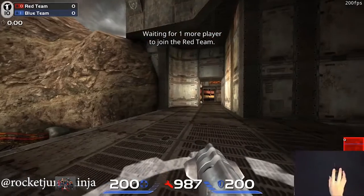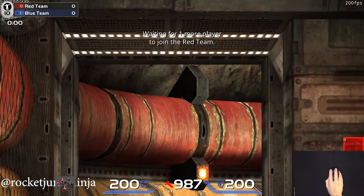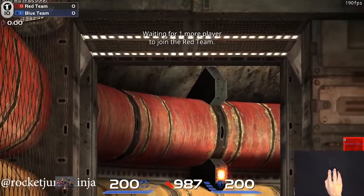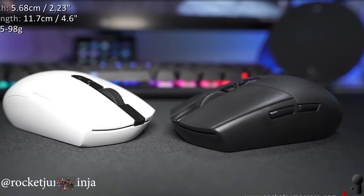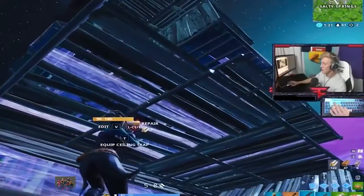High-end mouse manufacturers like Logitech, SteelSeries, Razer, Zowie, and FinalMouse all tend to use top-notch sensors that provide the truest movement possible. You usually can't go wrong with their products. As for which you choose, that usually comes down to preference on things like weight, size, and shape. The right mouse is pointless without a proper mouse pad to rest it on — size is an important factor, and usually the bigger the better.